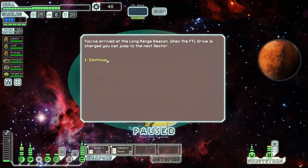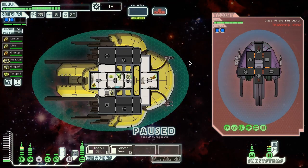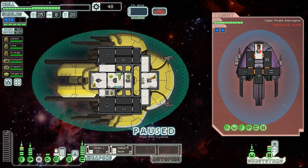At the long-range beacon, we find a well-known slave trader offering laborers for cheap — two basic lasers and a missile launcher. Not too fond of that — let's attack that slaver scum. With another power bar, we'll stick it in the system. We're going to mind control their captain — he's actually a mantis, which is going to make this go quite nicely. Let's hack those weapons and make sure they don't get to fire them at us.